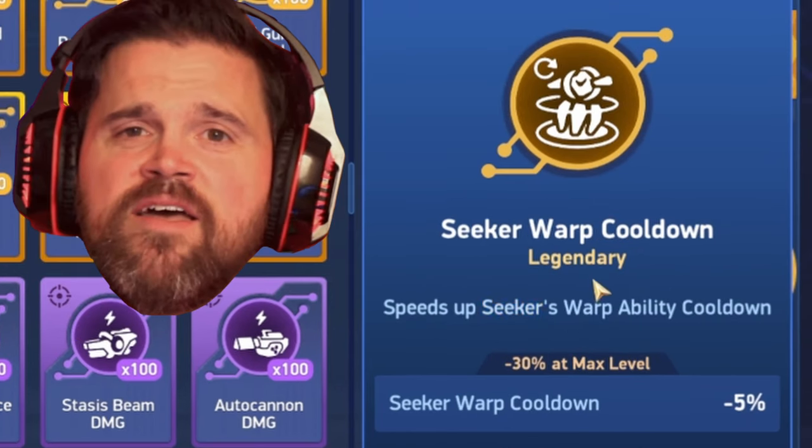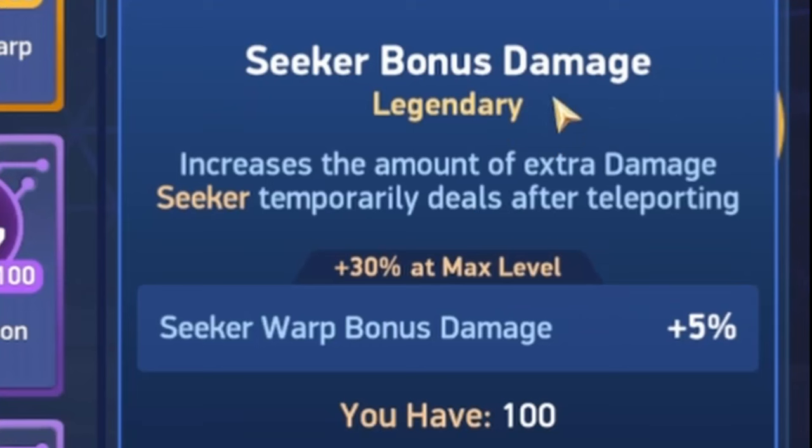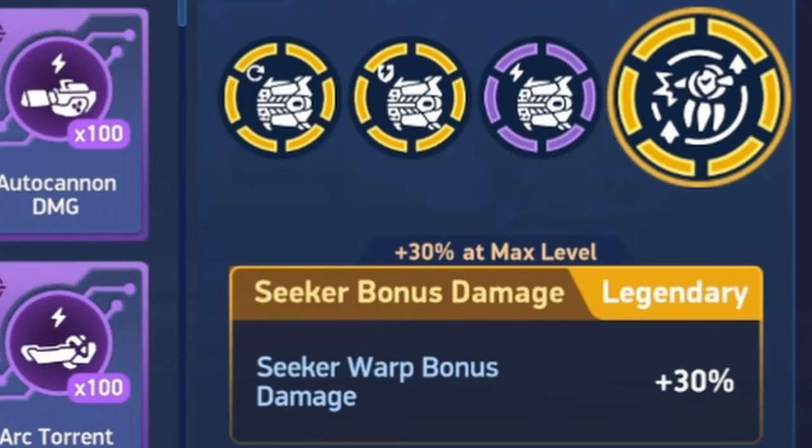The Seeker Warp cooldown implant is interesting because it's the first mech-specific cooldown implant in the game. However, the same thing applies as with mech-specific damage implants — the mech-specific version does the same as the regular arbitrary implant. So never use this; if you get it, just scrap it. It will hold you down if you ever try to use that pilot and weapon on anything else. The Seeker bonus damage implant, as mentioned, is plus 30% at max, so you can get yourself up to an additional 60% damage. I'm going to use this implant instead of the cooldown, because it might be the most important implant to ensure you get the kills you go for.